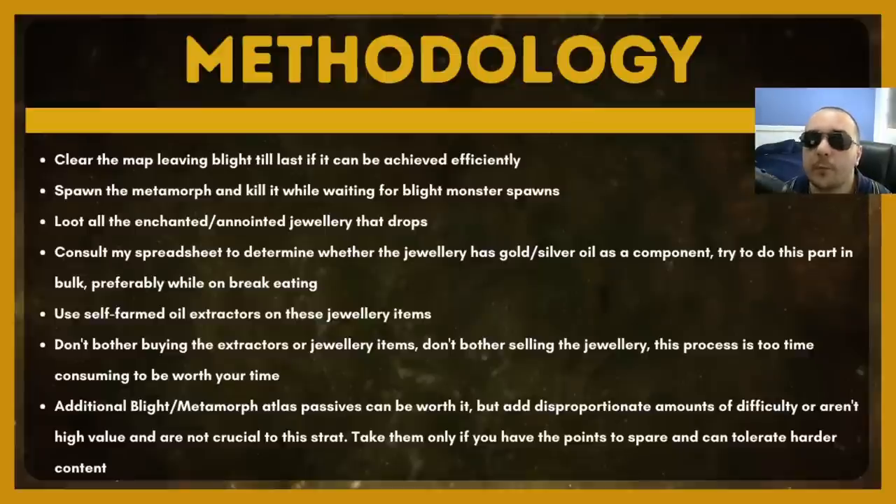Although you can pick up all of the additional blight and metamorph stuff on the atlas passive tree, it's not really recommended because it adds a disproportionate amount of difficulty, and the opportunity cost of spending those atlas passives is too high early in the league when you need to focus on things like map sustain. This strategy just doesn't work if you can't sustain the kind of map you want to run. And in an ideal scenario where you're doing this strategy early, you haven't killed all the endgame bosses yet, so you actually can't afford to go for all of this additional blight and metamorph stuff.